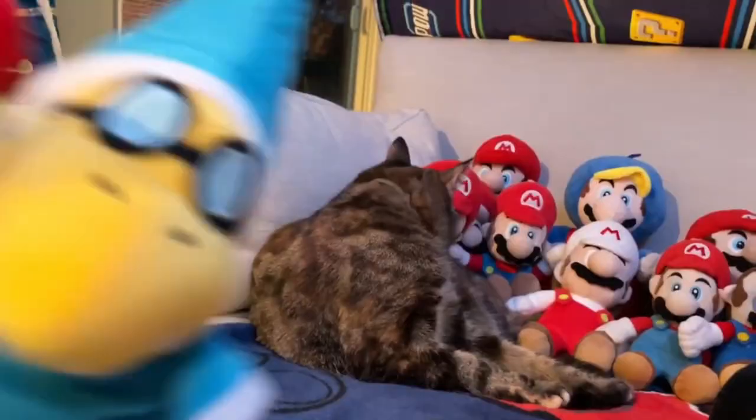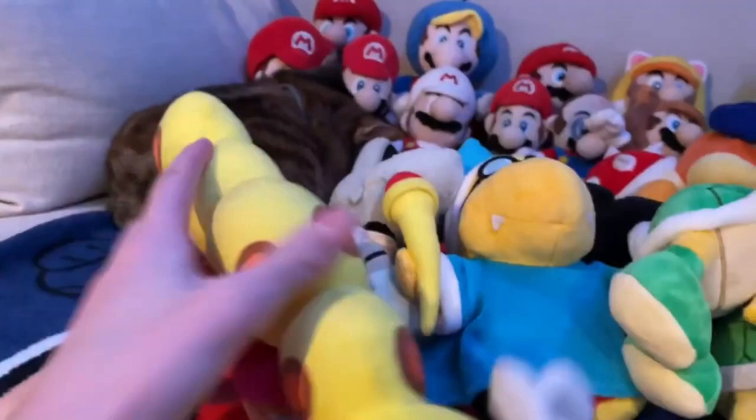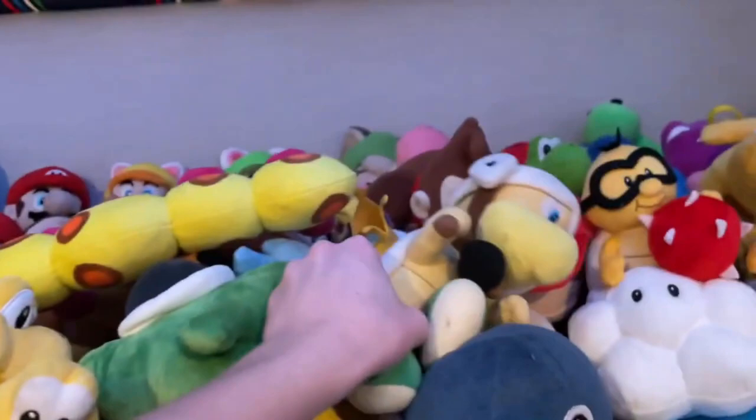We also have a new Kamek. We got Dry Bones. Wiggler — one of my favorites, pretty cool. We got a new Lakitu plush. We have Chain Chomp, one of my first plushes I've ever got. We have Hammer Bro — not the all-stars one, just the normal little buddy. We got Bomb-omb. We have Cheep Cheep — another new plush.